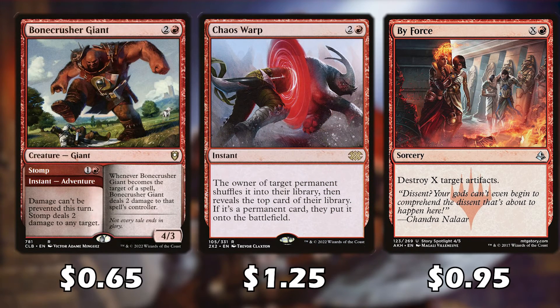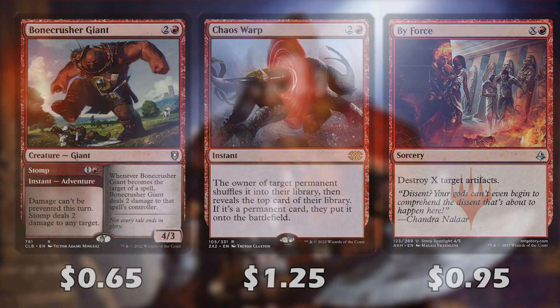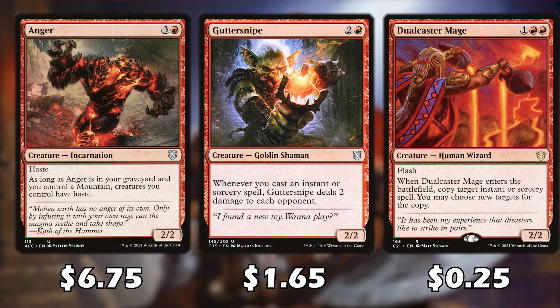Chaos Warp deals with any problem while protecting our own creatures. By Force helps deal with other players' artifacts. Anger is a little expensive and has shot up in price, but as long as it's in the graveyard and we control a mountain, all our creatures have haste. It represents about 10% of the deck's price and can be cut, but the effect is incredible and recommended for any red deck running mountains.